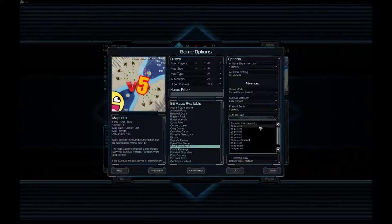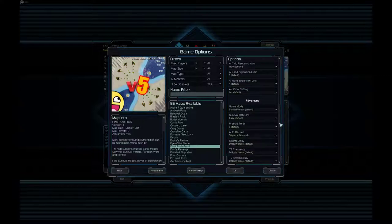With auto-reclaim you get a percentage of the mass value of the units you killed. This is also configurable — by default it's 50% but you can go very low or very high. There are several game modes. There is the classic mode where you just try to survive as long as possible. You can play this solo or up to eight people, or with two different teams, one on each side.